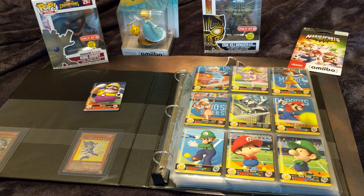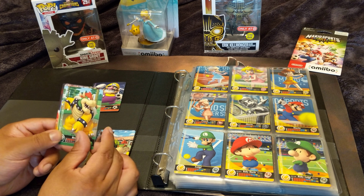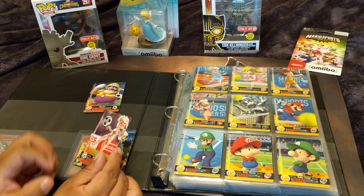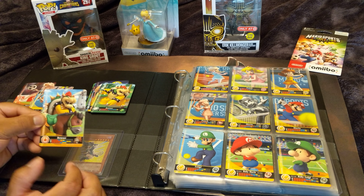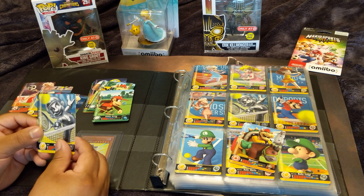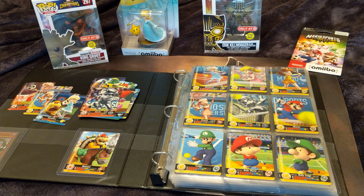Each pack has one card of each sport. From this pack: Horseback Riding Bowser Jr., Golf Bowser, Tennis Pinky Peach, Baseball Rosalina, and Soccer Pinky Peach. The Pinky Peach and Rosalina cards are quite popular online — they tend to be a bit more expensive price-wise. Next pack: Horseback Bowser — I needed that one! Golf Diddy Kong, Tennis Metal Mario, Baseball Birdo, and Soccer Metal Mario. That horseback Bowser is one of the cards I needed — now I just need Diddy Kong to complete my horseback riding set.